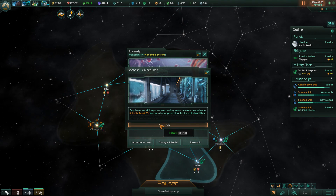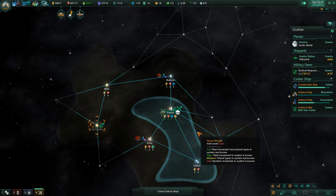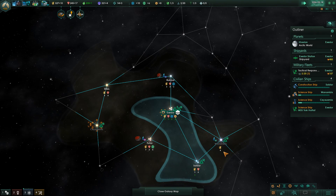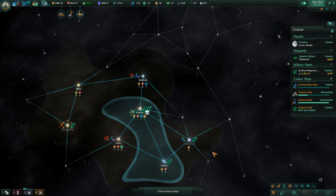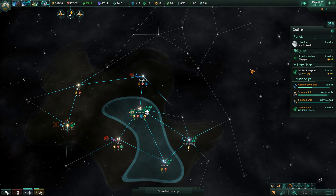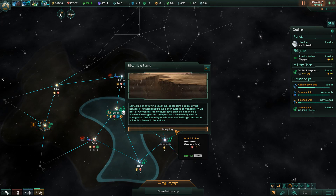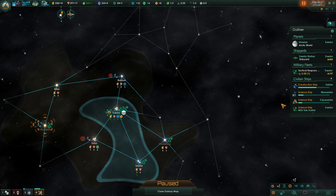Despite recent skill improvements, Perak Viz seems to be approaching the limit - let's research in the Wanabis system. Now we're starting to get the anomalies on board. Some kind of burrowing silicon-based lifeforms inhabit a vast network of tunnels beneath the barren surface of Wanabas V. The creatures feed off rocks, and there is evidence to suggest they may possess a rudimentary form of intelligence. Their tunneling efforts have shuffled large amounts of minerals to the surface, which means we get awesome minerals on this planet.